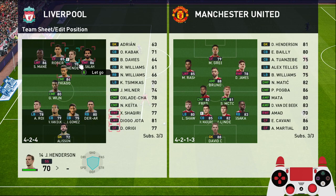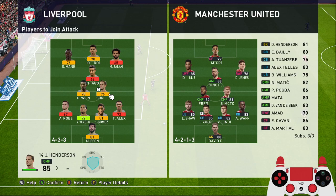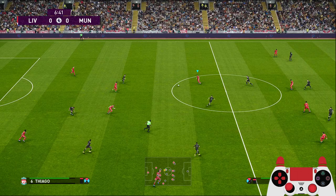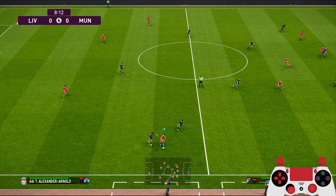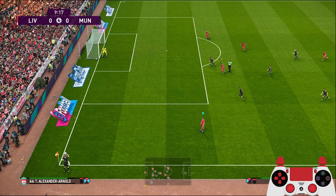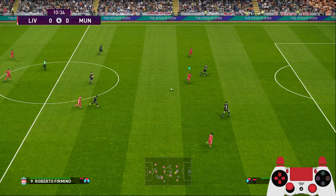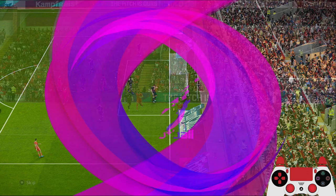This makes your formation more dynamic — instead of always having four attackers, you can switch between four attackers or three attackers with three midfielders anytime you want. Let's see it in-game with the player join attack set to Henderson. You can see Henderson running forward to join the attack. Let me reset this play — just clear it out to the back. Now you can see we have four players up front, with Henderson staying forward and not dropping back to defend.